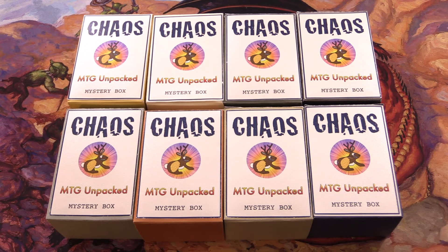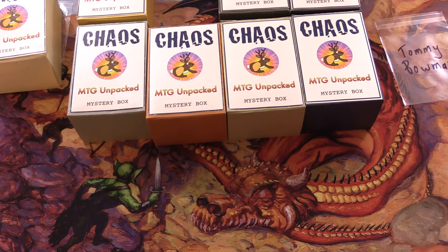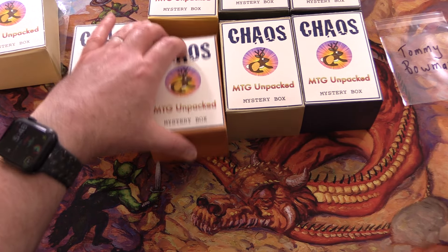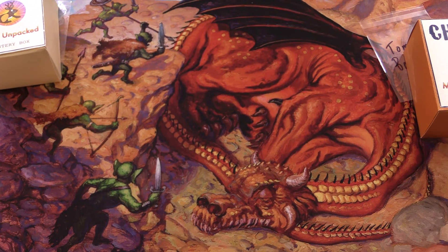Today on MTG Unpacked, it's time for a double dose of chaos. We're cracking open two chaos mystery boxes - these are my vision for how a chaos mystery box should be. Today's patrons are Peter Sorensen and Tommy Bowman. We're going to roll one through eight: number two goes to Peter and number five is this one here. The theme this month is Kaiju, so if you've got any guesses for the foils, leave them in the comments below.